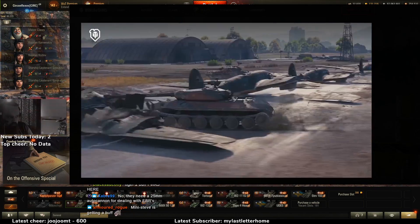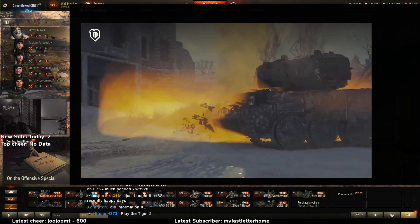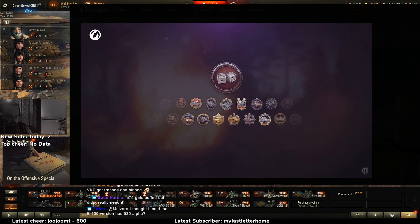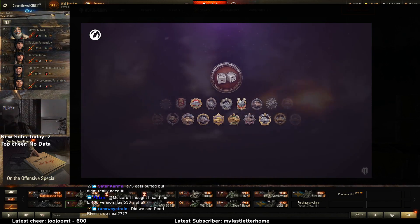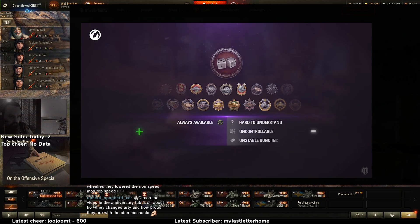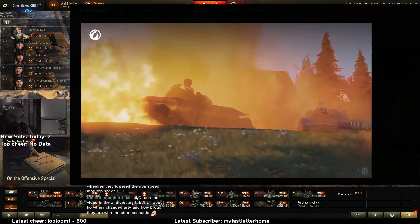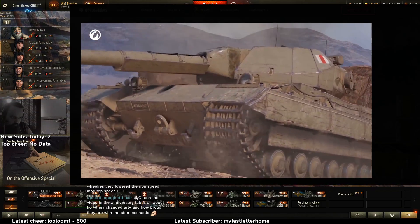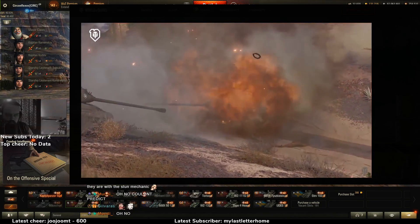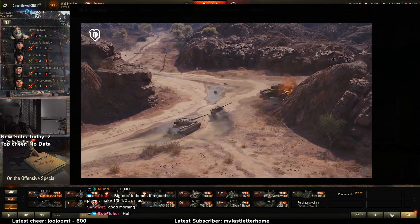With update 1.10 the old system of earning bonds was replaced with a new one. Previously players could get bonds in different ways, but there were only two permanently available possibilities: same-tier battles in tier 10 vehicles, or earning epic/battle hero achievements in vehicles tier 4 and higher. But you couldn't predict how many bonds you'd get. The new system is more transparent and predictable. Bonds are no longer credited for medals and achievements, but you can get them when playing in tier 10 vehicles in Grand Battles or any random battle, even when there are tier 8 and 9 vehicles.